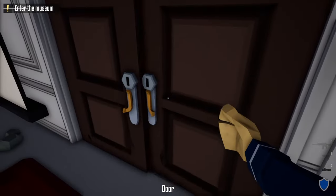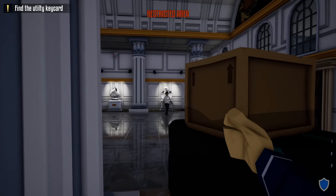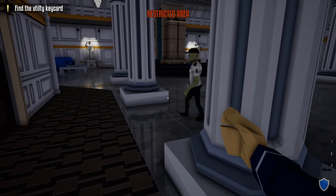Once we get to the front of the museum, take out your lock pick and unlock the front door. After unlocking the front door, head inside and hide behind this crate. Now we need to wait until this guard comes back to his original position and turns his back to us.